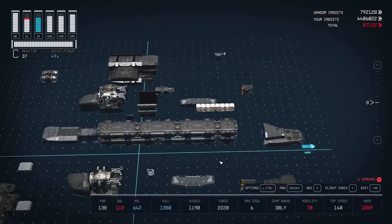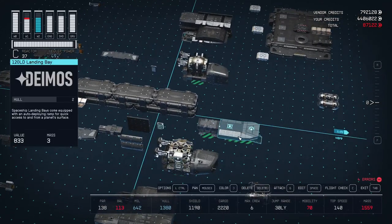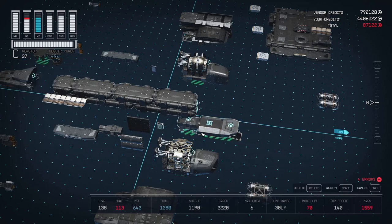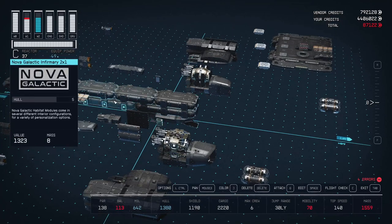Alright, so let's start the assembly. We're going to start with the landing gear, which will be a DEMOS 120LD as well as a 300CB landing gear by DEMOS as well. This 3x1 assembly is going to go right here, and it's going to give us access from the back directly into the main hub of the ship.